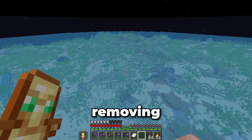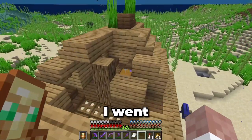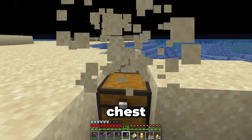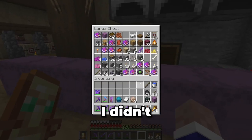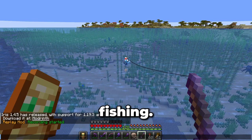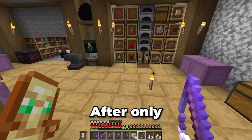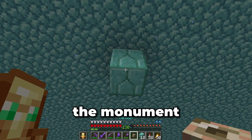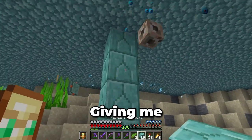Now let's move towards removing this ocean monument. Since I've been working underwater for a lot of this project, setting up a conduit sounds like a good idea. I went and raided a nearby shipwreck looking for a buried treasure map. This map led me back to spawn where I found a buried chest containing a heart of the sea. This could then be combined with nautilus shells to create a conduit, but I didn't have enough so I went looking for my OP fishing rod. After only a few hours, I had enough shells so I finally crafted the conduit. Going back to the monument, I went beneath it, stole a few blocks, and then built the conduit and the frame to go with it, giving me the water breathing effect.